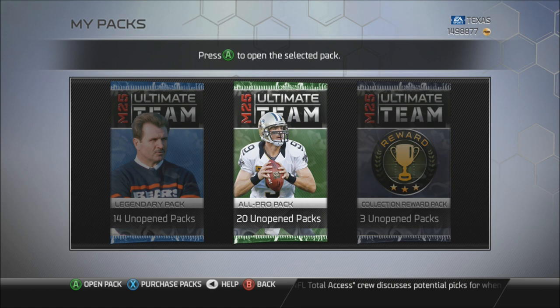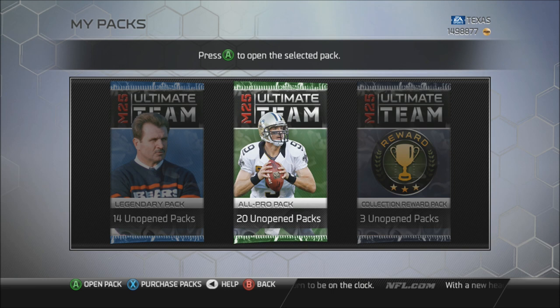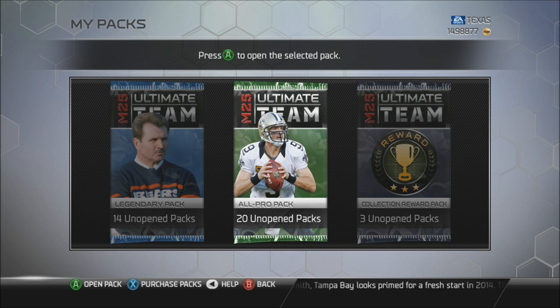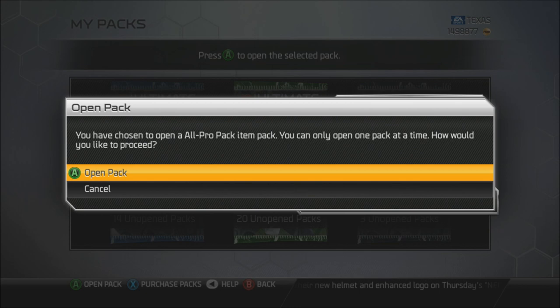Madden said that next Saturday, all previous legendary challenges and collections are being taken down to make room for new content. This does not include elite Madden 25 legends, just legend content. So if you guys want a legend with chemistry or want to do one of the legendary collections, you need to get that done right now before they get removed from the game. I don't think they have to remove them, but they want to.